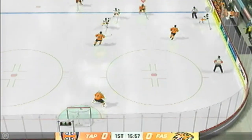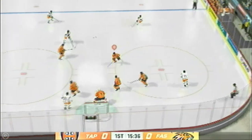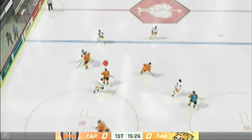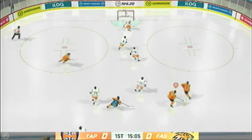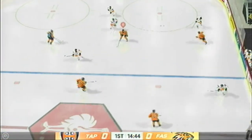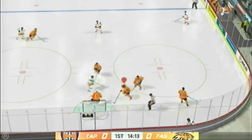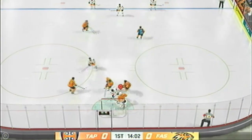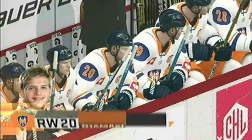Puck is dropped and we are back underway. Looking to make something happen along the boards. And now it's grabbed by Jensen. Jensen swooping in on the attack. What a save! He'll probably feel that one tomorrow. Long pass into the neutral zone, passes right to the front, and that one's broken up. A chance for a breather here as he hangs on and covers the puck up.